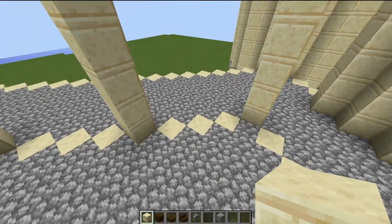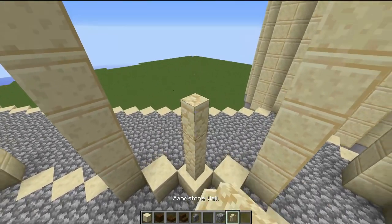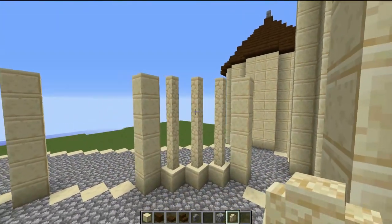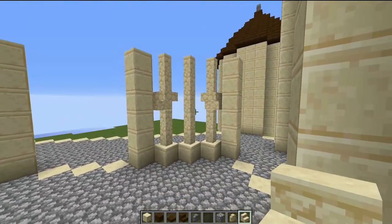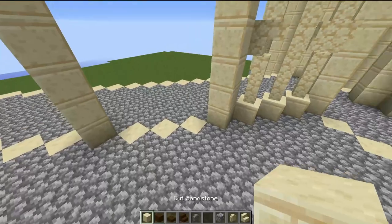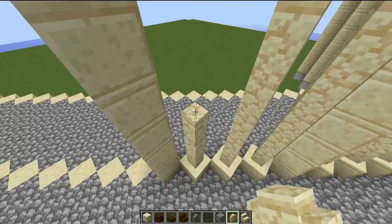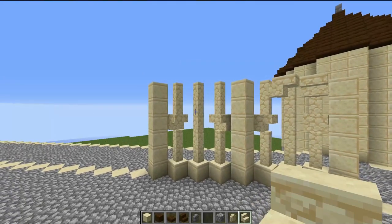For the design of each archway, place three blocks here, then create sandstone walls and build up five blocks in the middle. Then smash in an upside-down stair here and an upside-down stair here. Repeat this on the other side — walls going up five blocks on each side — and then smash out the corresponding blocks with upside-down stairs.